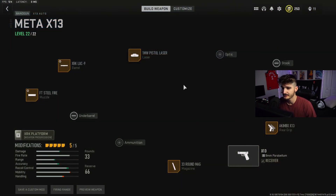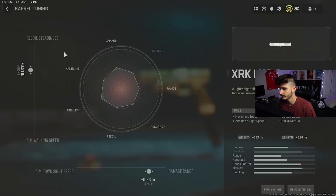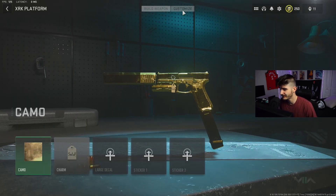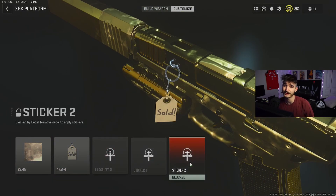Now for the X13 Akimbo attachments, here's the tuning on the barrel, and the only other attachment that has tuning is the muzzle. For the customization, nothing special going on here — we got the gold camo with a sold charm, and you can't run into any stickers.